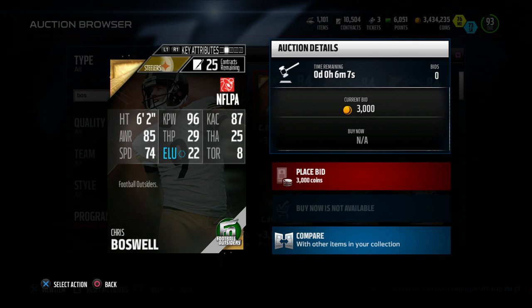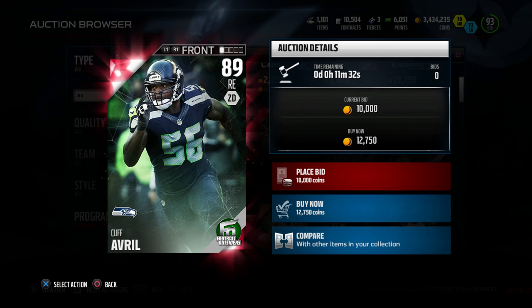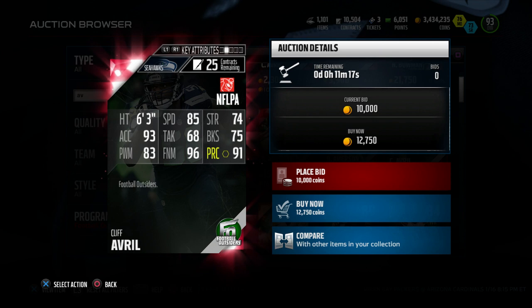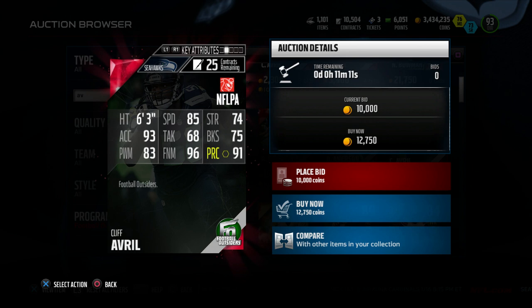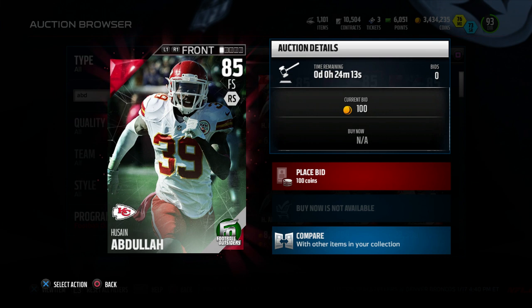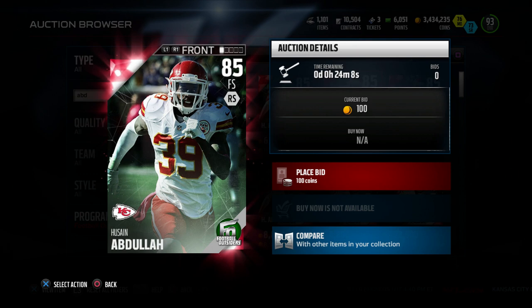Up next, we have this 89 overall coming in — big Cliff for the Seattle Seahawks. I liked this guy when he was in Detroit; I thought he would be a fantastic signing for whatever team picked him up. And it just so happens one of the best defensive teams in the league got a hold of this beast, and he continued his monstrous ways. Cliff comes in with 85 speed, 83 power move, 93 accel, and 96 finesse move — so this guy is kind of your prototypical 4-3 pass rusher. I really wish in MUT they would pay more attention to the arm sleeves and accessories.